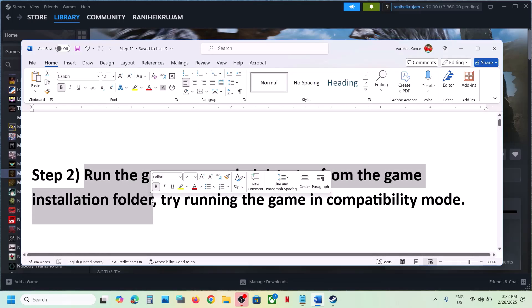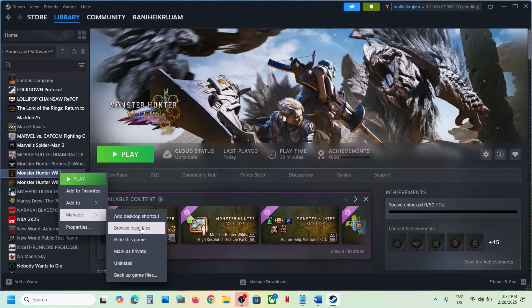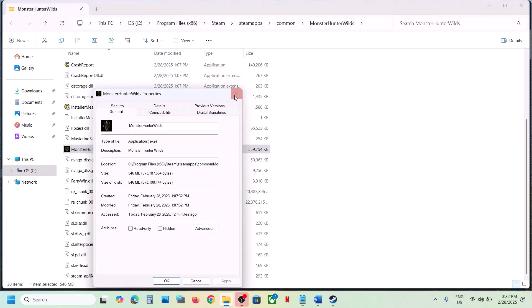The next step is to run the game as an administrator from the game installation folder. Go to Steam, right-click on the game, select Manage, then click on Browse Local Files. It will take you to the game installation folder where you can see the game EXE file. Right-click on it and select Properties.